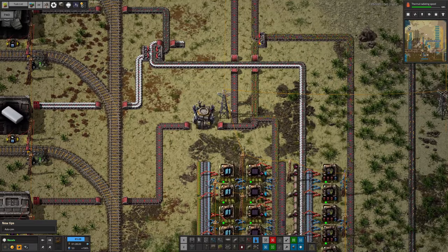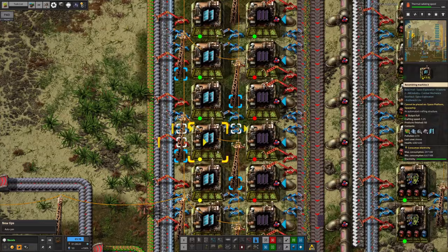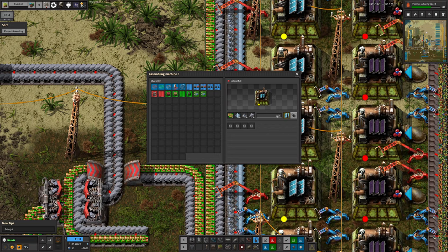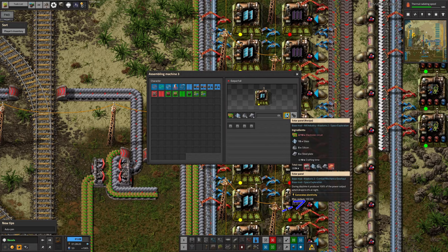We're also trying to bring it in by train, but Mark obviously got a little bit impatient with that, and that's being fed in down here. To make the Mark 1 solar panels is relatively straightforward — it's just green circuits, steel, silicon and glass. Boom, make solar panels. But those aren't really all that great — the solar panel Mark 1 produces up to 100 kilowatts.